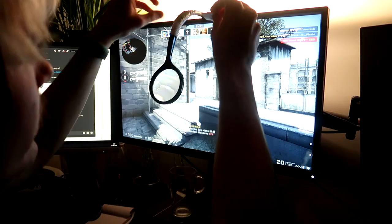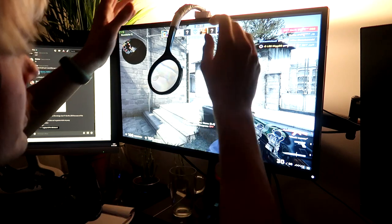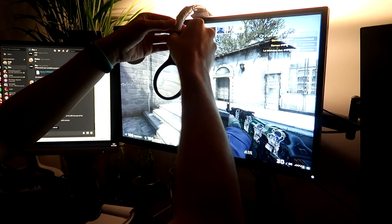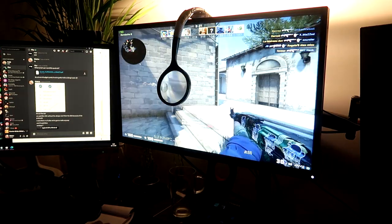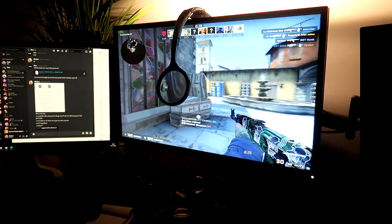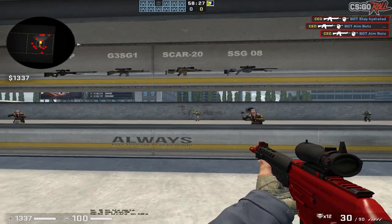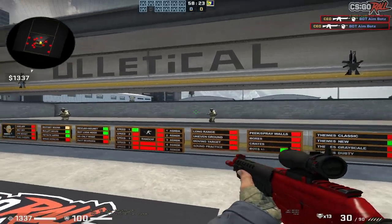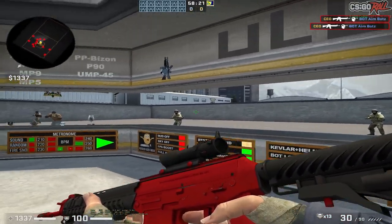I'm gonna give this a little bit of a test run. I think I need to put something under here so the alignment with my head is perfect with the crosshair. It's gonna take a little bit of tweaking, but I think I'll find a very good middle ground. So far for me, the long range shots are definitely more easy to hit. The short range shots though can be a little bit confusing because you have to deal with the zoomed-in perspective.